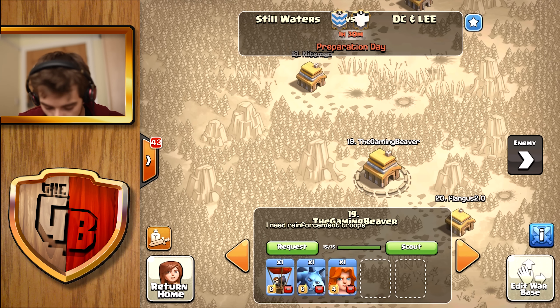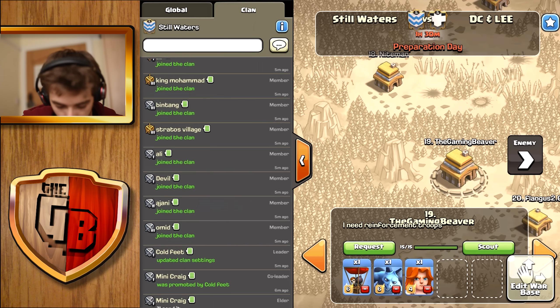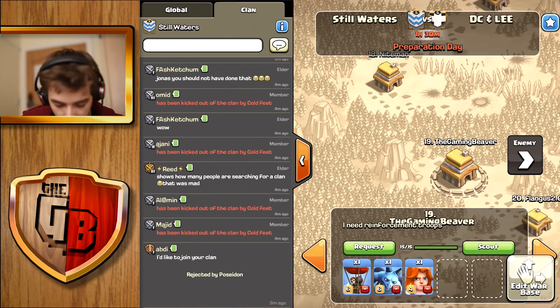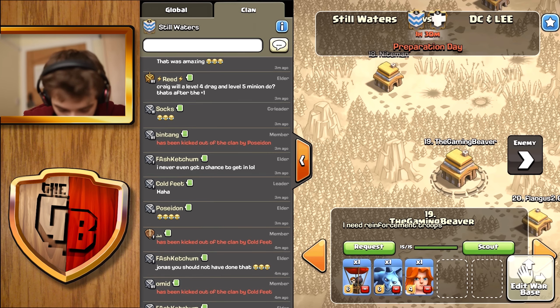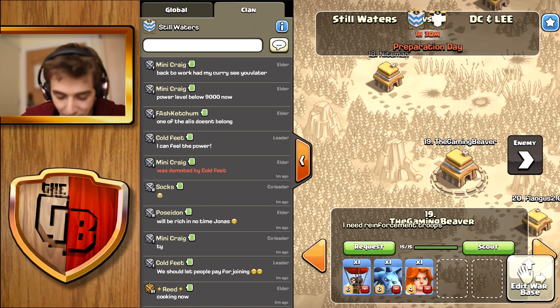I've been given a dragon, an angry looking ginger woman, and six balloons. Oh that's awesome! Oh loads of people have joined the clan? Someone has been kicked out of the clan by Cold Feet. What's going on? Back to work — I'll be curious, see you later.